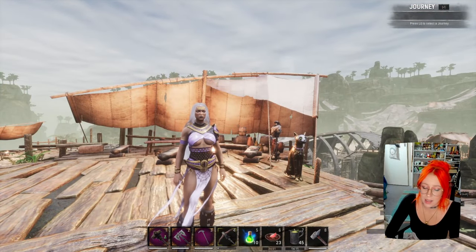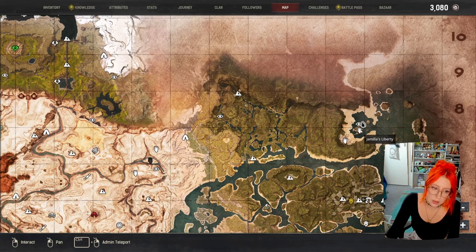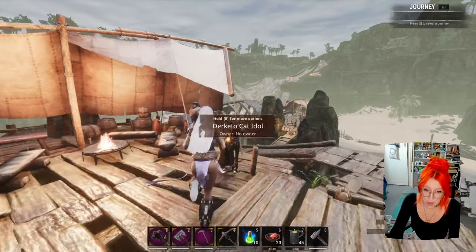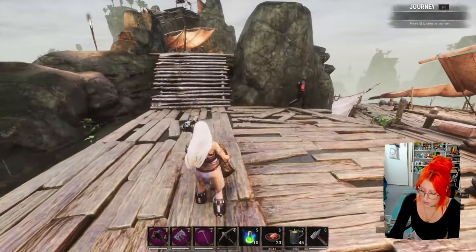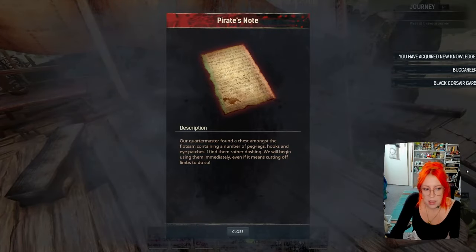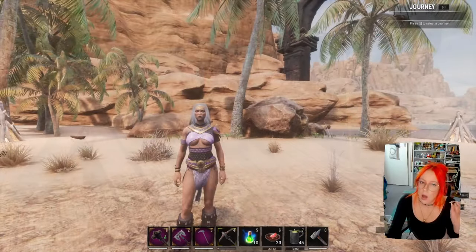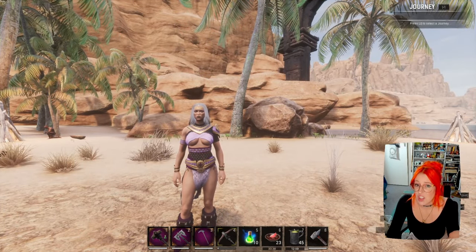Heading over to the jungle now, we are at the jungle Black Galleon area and right here you'll find some treasure. Click this book and you'll learn some fun things — Black Osa and Buccaneer. All of those were just armors, but now we have something that's just a weapon.